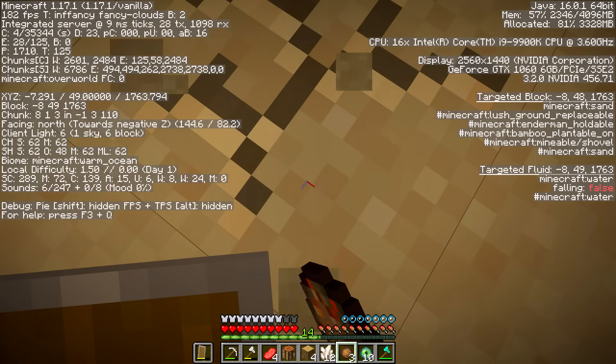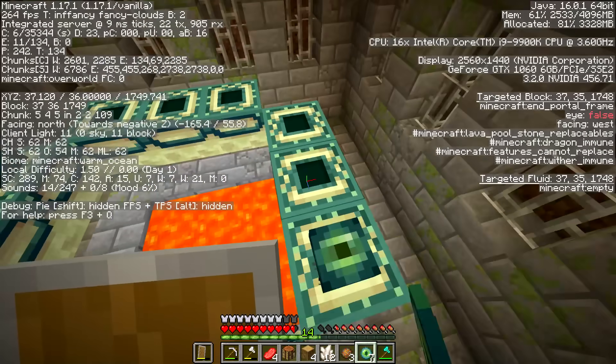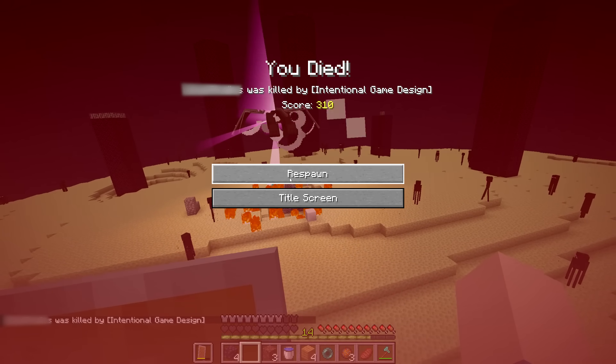He proceeds to basically walk straight to the stronghold once back in the overworld, which makes for a nice, clean, oddly convenient entrance to the end. He finishes off the dragon, but dies right as he does it, so I'm not really sure it counts. Regardless, I'll score this fake speedrun with a B for: better yourself, please.